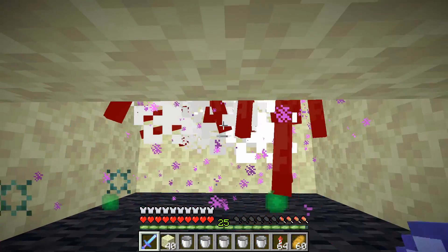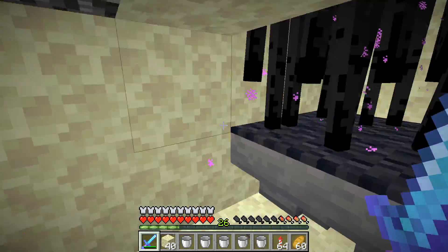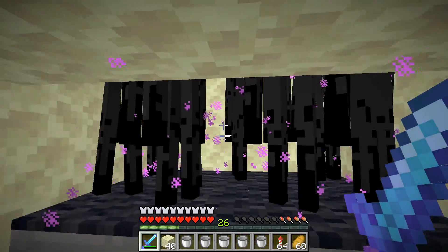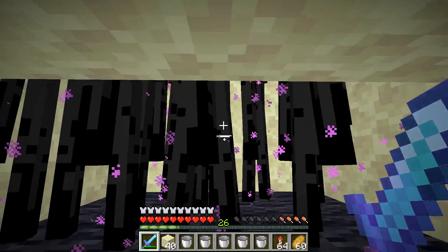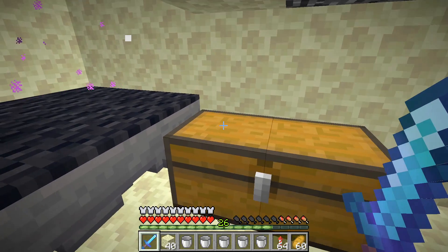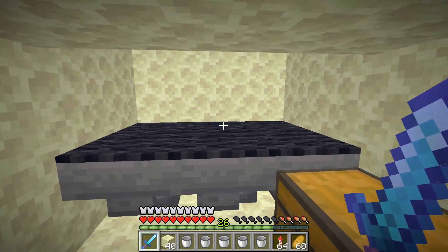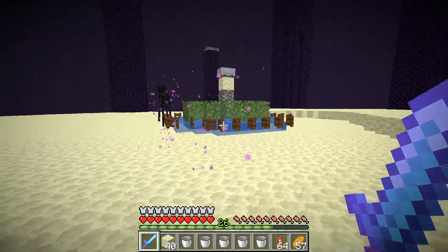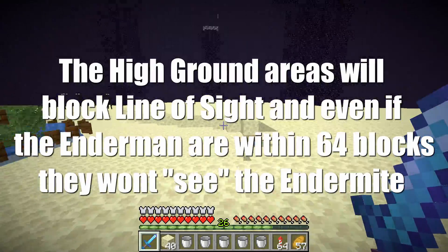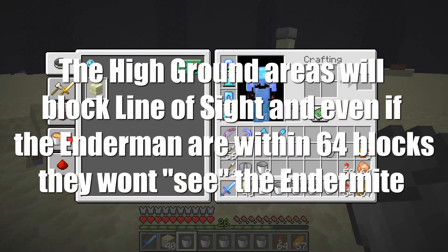One thing to keep in mind is that because endermen like to spawn in a certain radius around you, if you just stand down here they are going to spawn in a close radius within the 64-block range anyway. As you can see I've just been standing here for a few seconds and it's already starting to fill up again. We've got quite a bit of pearls already, we're at level 26, and more endermen are getting attracted and running in. For extra efficiency you can also remove all of the high ground here if you want to.